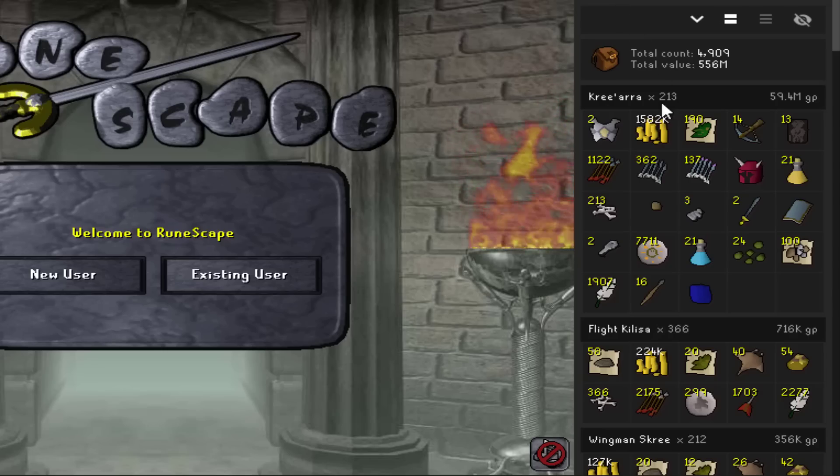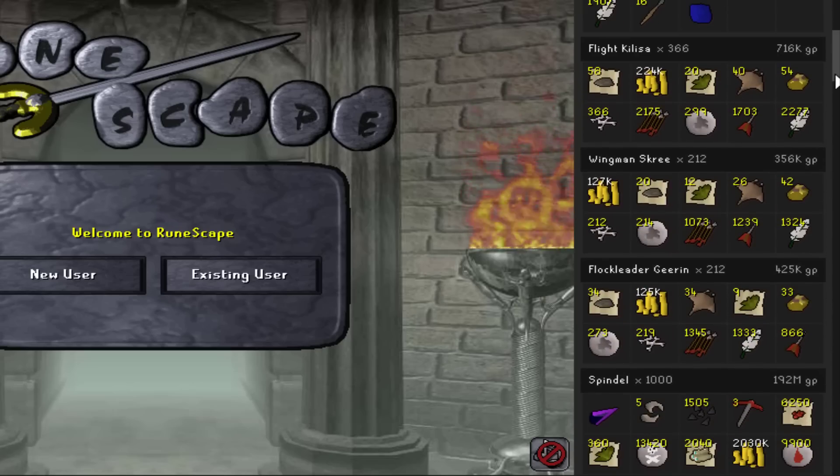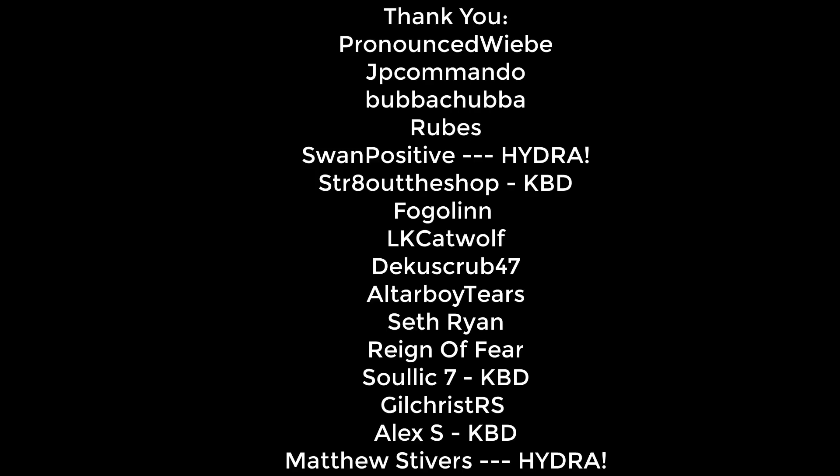Looking at the loot log: 213 Kree'arra kills over 10 hours. Could have been more with a Zaryte crossbow or an alternate account helping, but since Armadyl prices are so cheap these days I didn't feel like investing heavily. Huge thank you to our YouTube channel members, with a special shout-out to Swan Positive and Matthew Stivers. That's it for now — I'll see you soon with 10 hours of LMS. Until next time, Mr. No Sleep out.